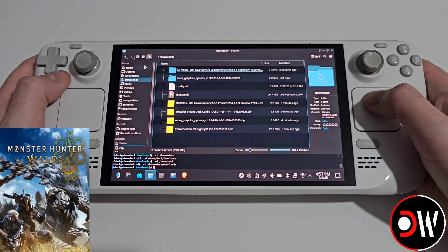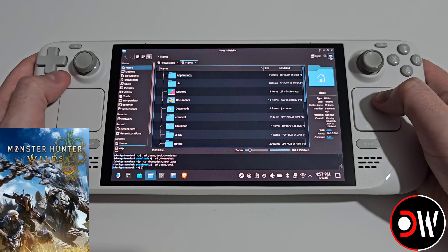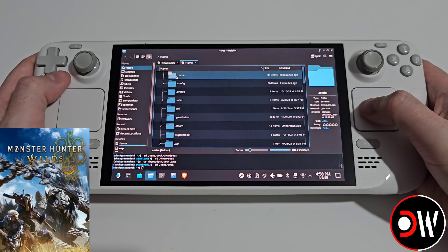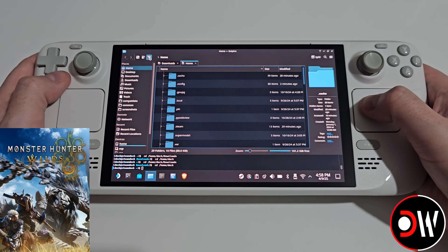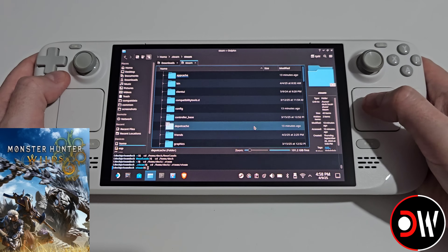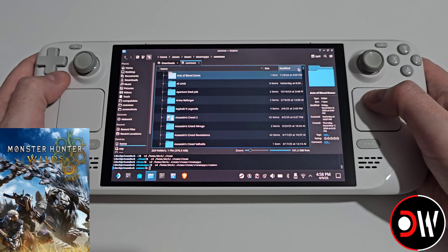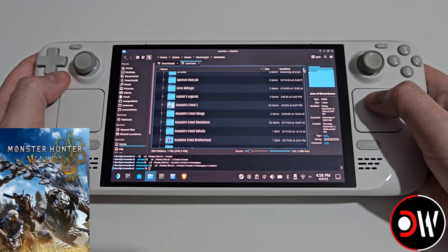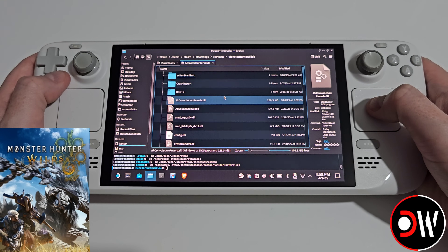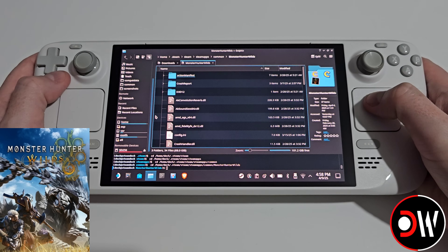Next, right-click on Home on the left-hand side and choose Open in New Tab. In our home folder, click the three lines on the right-hand side and choose Show Hidden Files — if your view isn't like mine, switch to the third display view icon. Now scroll down and choose .steam > steam > steamapps > common and find the Monster Hunter Wilds install folder. If the game is installed to your microSD card, scroll down on the left-hand side to access your microSD card and find the folder that way.